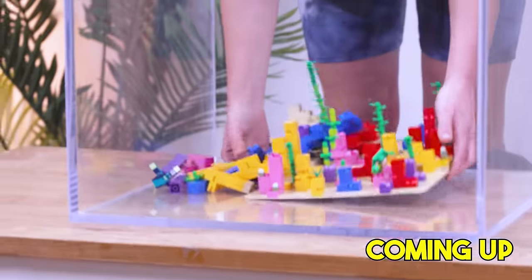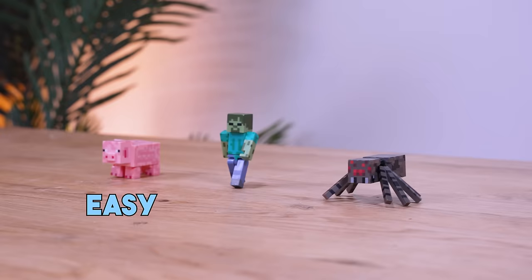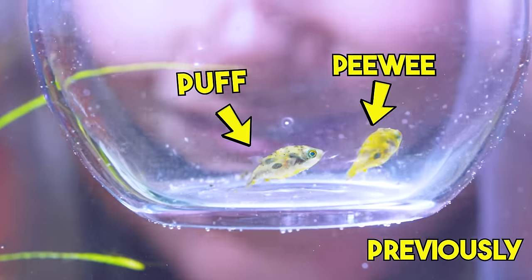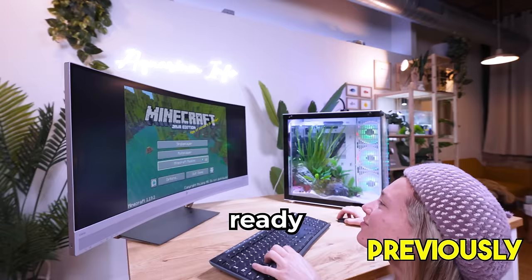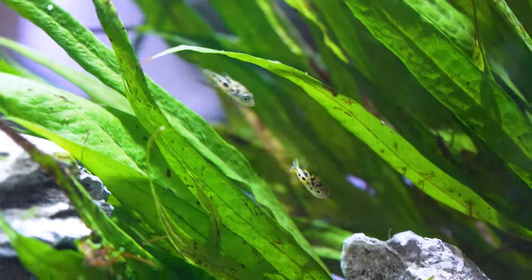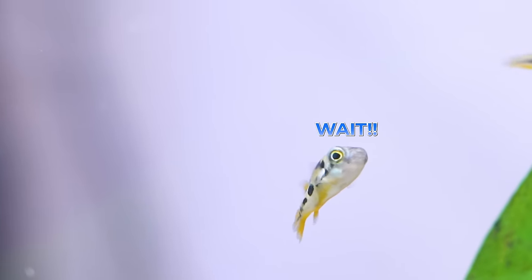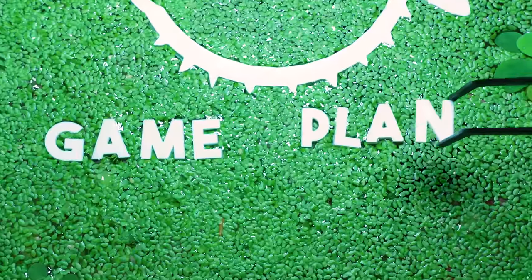And I have a challenge for you — can you spot these characters sitting somewhere in this video? If you watch my channel, you know I got Puff and Peewee a few months ago. I built them a gaming setup, and it was pretty cool. But they're ready for something bigger. These two are inseparable and always swim side by side. They are just so cute. I can't wait for them to explore their Minecraft coral reef. But first, we need a game plan.